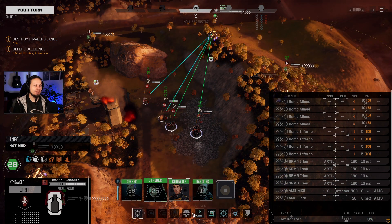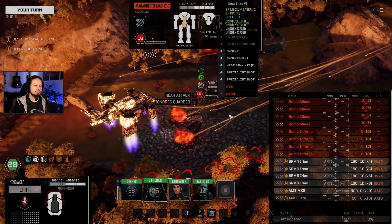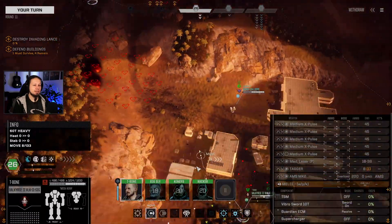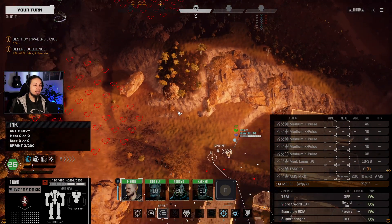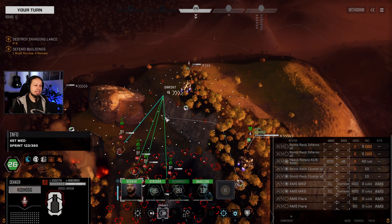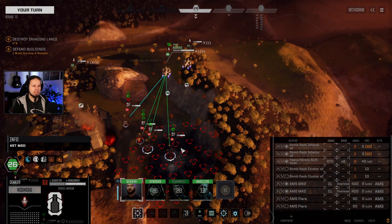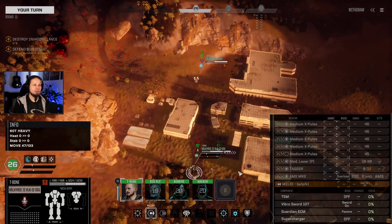Dropping a bunch of mines — got a bit of heat damage out. T-bone can't get in unless going all the way around because of the mine drop — that's a problem. Leaving T-bone where he is. Deka sprints in to get to the back — using controlled bursts for lower jam chance. Got some hits in — insane! T-bone waits. Nidhogg number two — not clusters but inferno bombs, then another six-shot burst to the back. Couldn't destroy him yet.